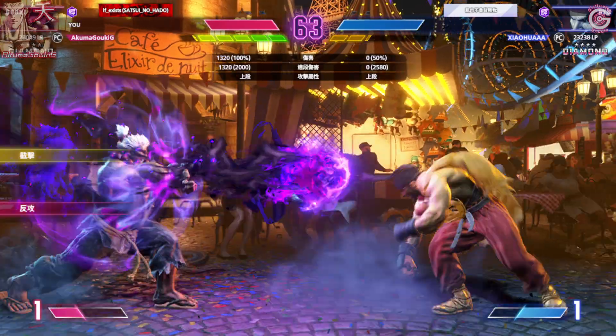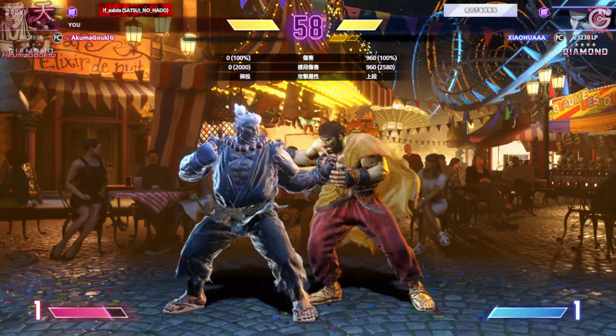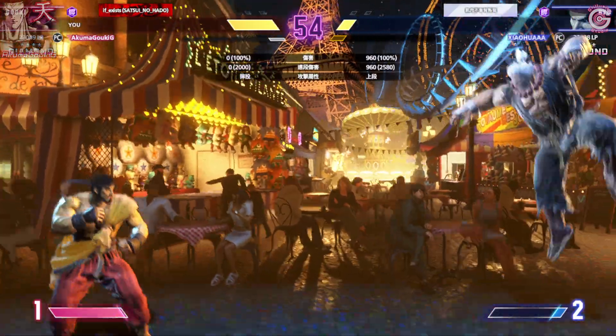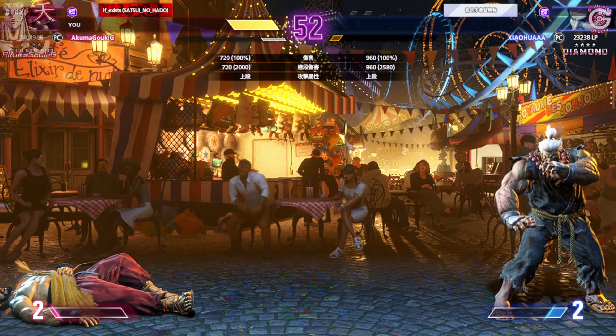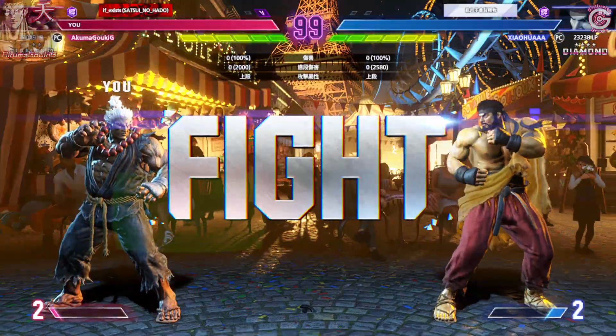They're showing us just how patient they can be. There's the drive impact that's going to lead to a juicy punish counter. Knockdown. Player one has completely used up their drive — springs forward with the drive rush. Player one takes the round like a thief in the night. What else can they get away with?